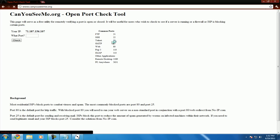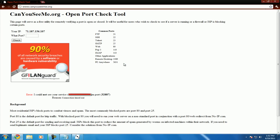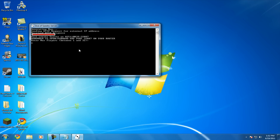You can check using the Open Port Check Tool — CanYouSeeMe.org. Enter 32887 and hit Check and it'll let you know if it's open. It says it's not open, but it is — don't worry. It is open.